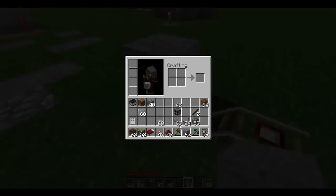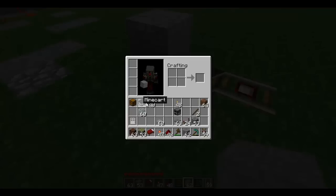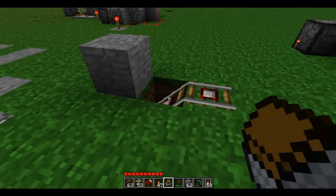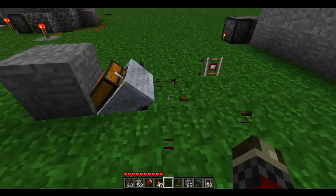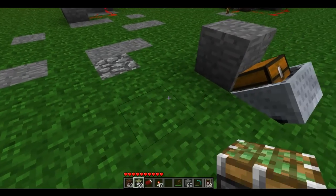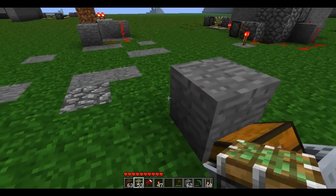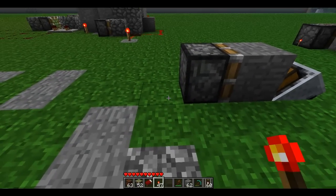You want to make sure that there's a block above right here. Let's make this again. I always forget that when you make it, you have to drag out the product. Now that we have this, all you have to do is put this right here and it will be flat out like this. You can also move this detector rail. Then what you want to do is have a sticky piston and put it right here, and then a redstone torch right by it — it doesn't matter where, but like that.